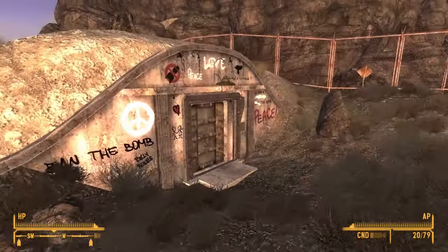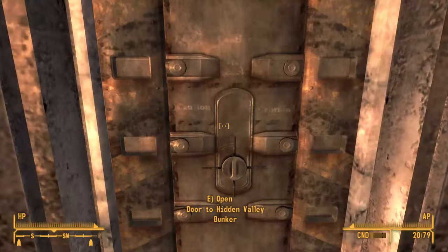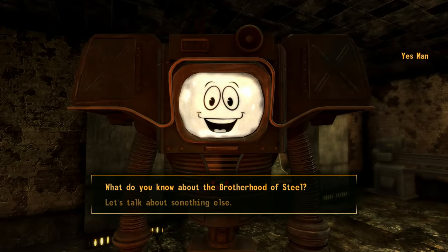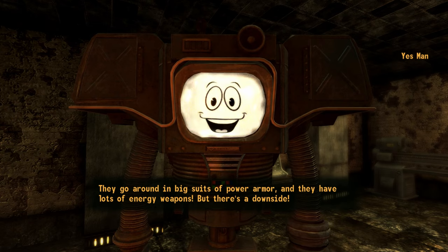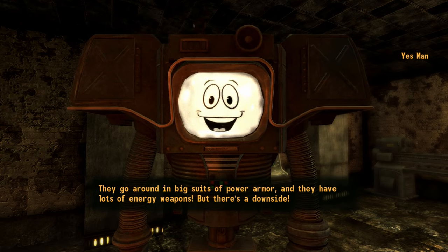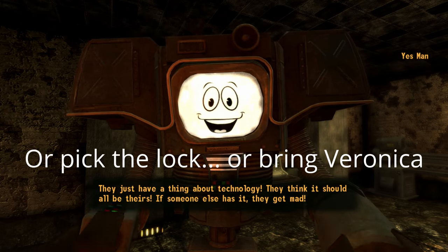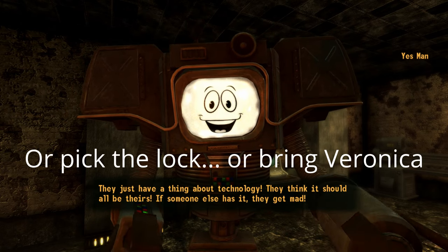There are multiple bunkers in the area; the one that houses the Brotherhood looks like this and says 'Ban the Bomb.' In order to enter the bunker, your character will need to learn of the Brotherhood's location from Yes Man or House, or pick up an access code from a dead paladin. For this video, I obtained the information from Yes Man.